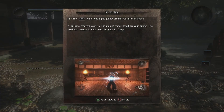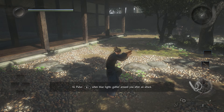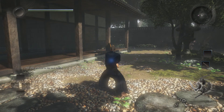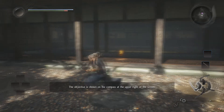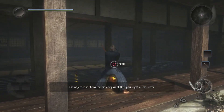Next tutorial: ki pulse — press R1 while blue lights gather around you after an attack. Ki pulse recovers your ki; the amount varies based on your timing, and the maximum amount is determined by your ki gauge. I should start with mid stance, then attack and do the ki pulse. Should have got that done — it just recovers the red portion of my stamina.